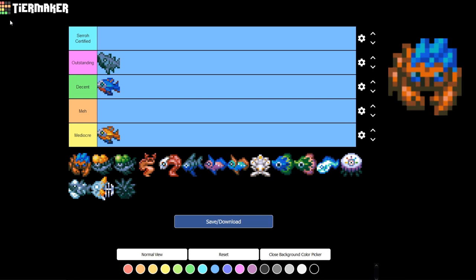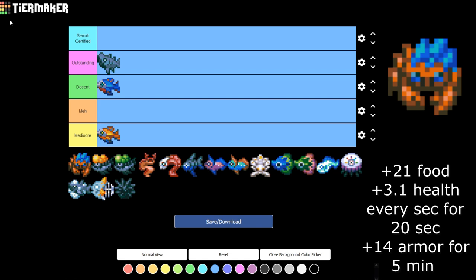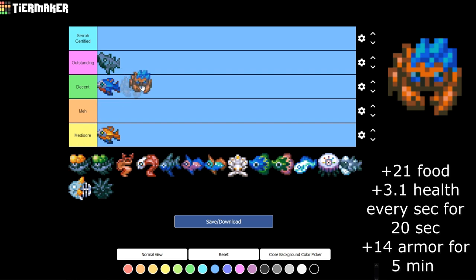Then we have the Gem Crab. It gives you 21 food, 3.1 health every second for 20 seconds, and 14 armor for 5 minutes. That's a good 5-minute buff for a boss fight, but I don't think armor is the best because ultimately you don't want to get hit and you can dodge most attacks. As rare as it is — less than 8% — I don't think it's worth going out of your way to get it. I'm putting it in the Meh category.